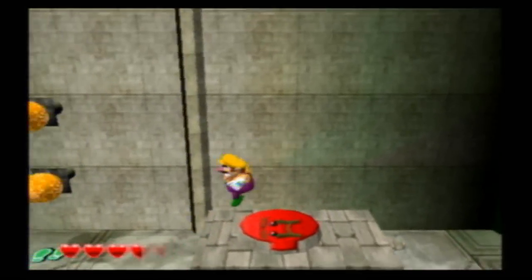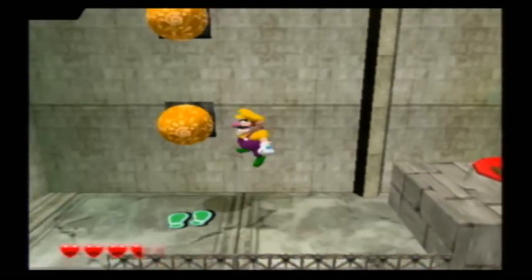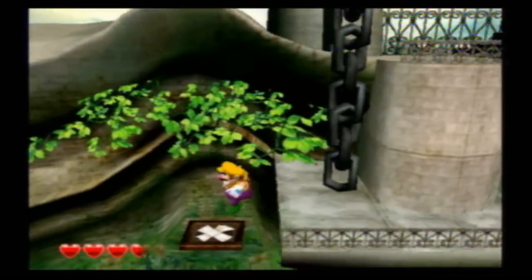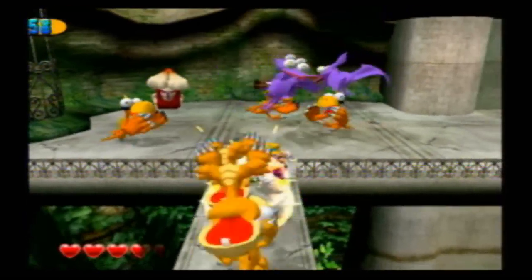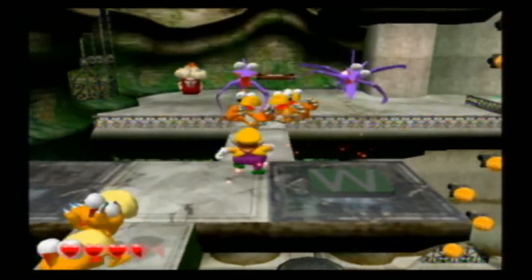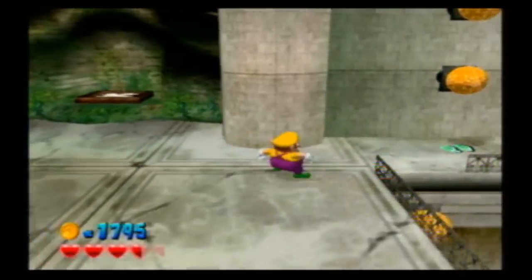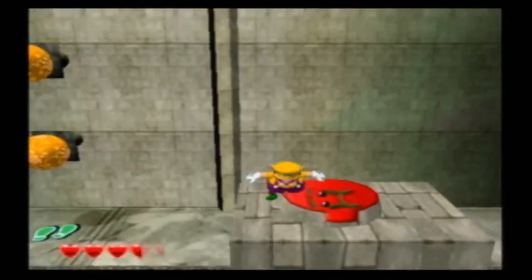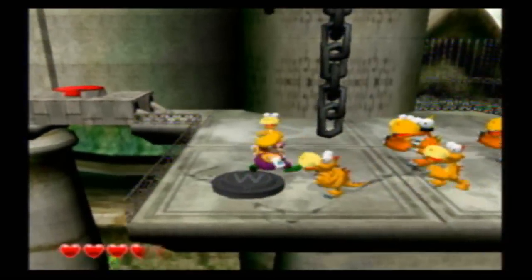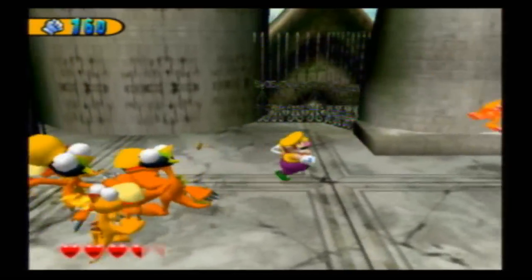Once you do that, you can come back over here. Jump down here, punch your way through the guys, and then you get this — a teapot. I think it had a fish on it. And you can just walk right back across them because it's awesome.